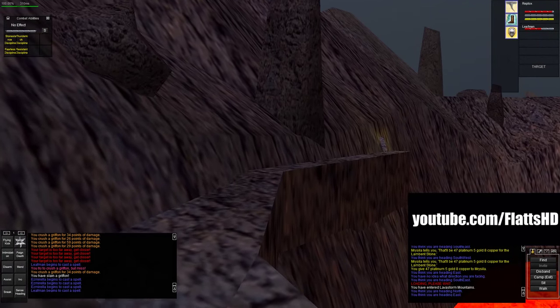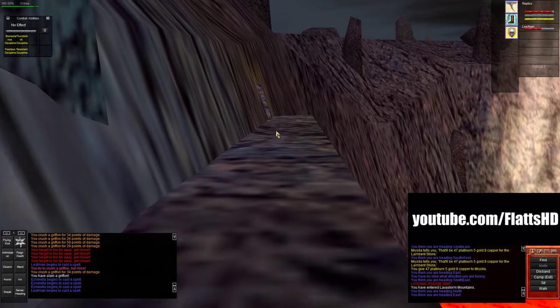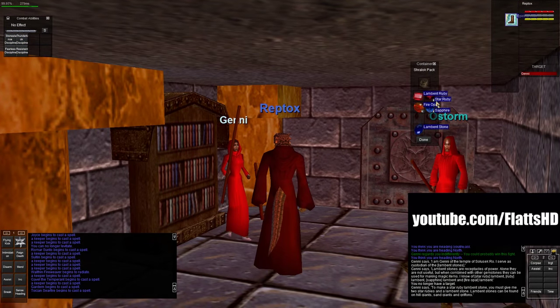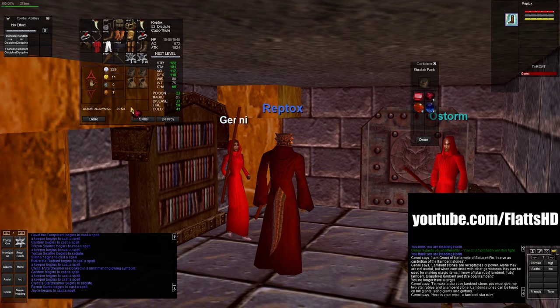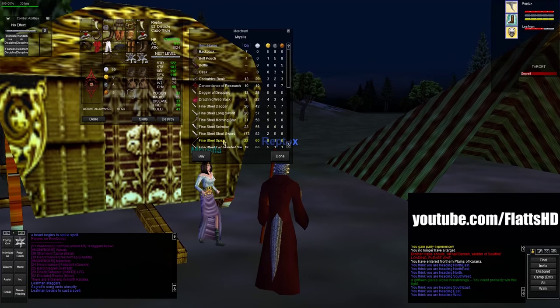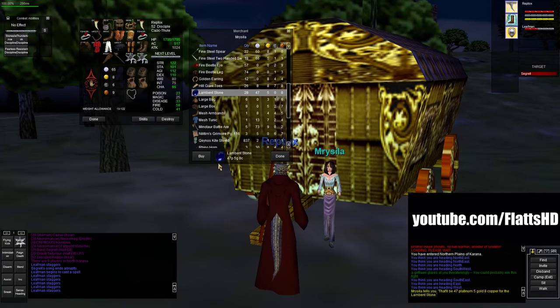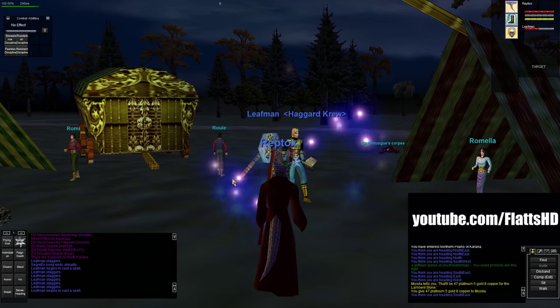Make sure you don't convert multiple Lambent Stones of the same type before using them, because the stones they produce are also lore. For example, if you create a Lambent Sapphire for your Vambraces and then create another Lambent Sapphire for your boots before you've used the first one, the quest giver is just going to destroy your gems - that's throwing money down the drain. The buyback cost of a Lambent Stone from a merchant is around 47 plat. I ended up buying 6, so that's almost 300 platinum on top of your 1,200. But for me, the time I saved doing it this way was well worth it.